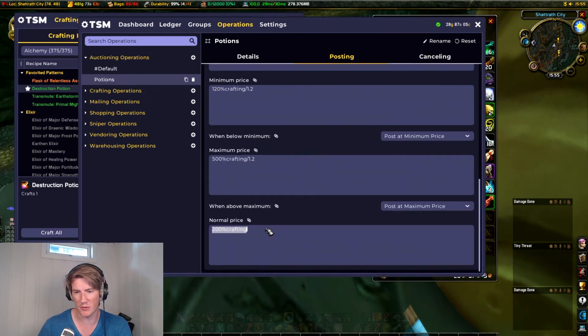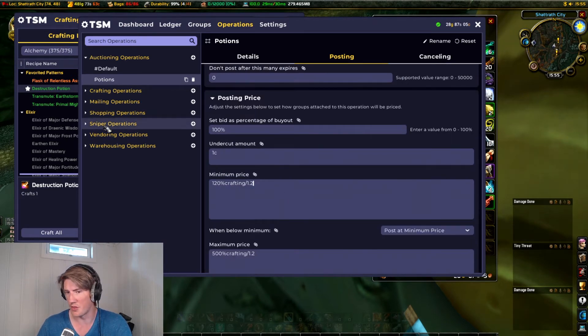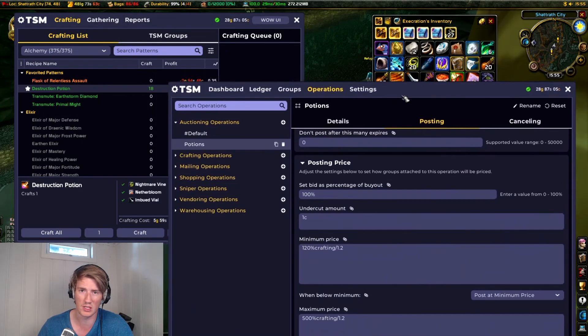And we'll be guaranteed a 20% profit margin. It doesn't matter as much on the normal and max prices, so you can debate whether you care about doing it there or not. If you want to be really rigid, you'd also include the sales fee on the auction house, but I never include that in my operations. It's functionally the same as just setting the minimum profit to 122 — pretty much the same thing.